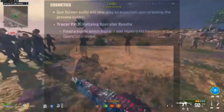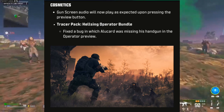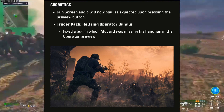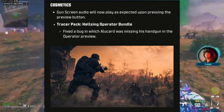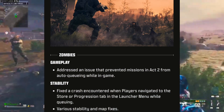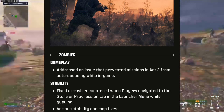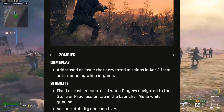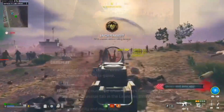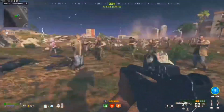For zombies cosmetics: gun screen audio will now play as expected when pressing the preview button. The Tracer Pack Hellsing operator bundle had a bug where Alucard was missing his handgun in the operator preview — now fixed. For zombies gameplay, they addressed an issue preventing missions in Act 2 from auto-queuing while in-game. For stability, they fixed a crash that occurred when players navigated to the store progression tab and launcher menu when queuing, along with various stability and map fixes.